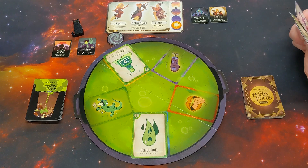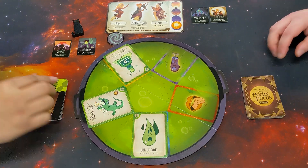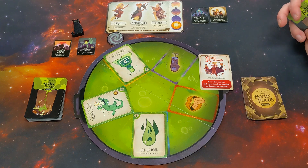This is a two to six player co-op with pattern building and a little bit of set collection. It's set in the movie world — you are all trying to ruin the witches' potions. They are trying to create the perfect potion and you need to throw in ingredients to ruin said potion.